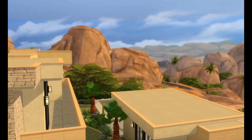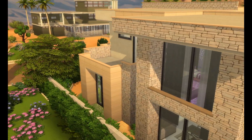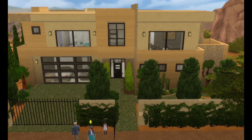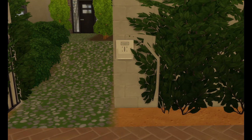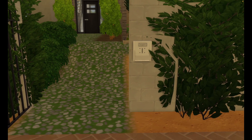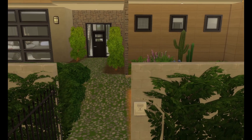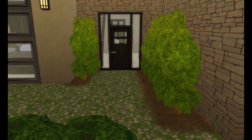This is the view — it's in kind of a desert type of landscape which I love so much. Here's this side over here — just a lovely, lovely modern home in my opinion. I got this mailbox from the debug menu and I wasn't sure if it would work — but it does! Perfectly fine, that mailbox works.